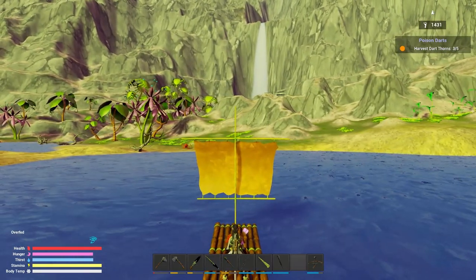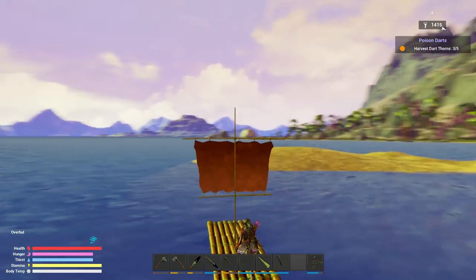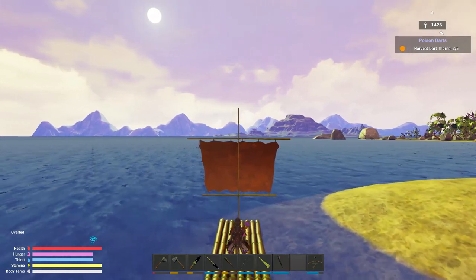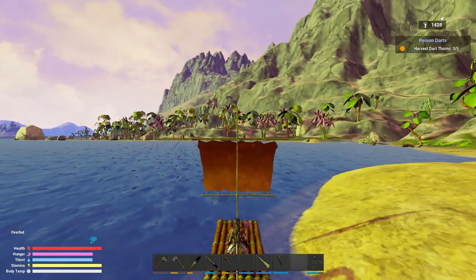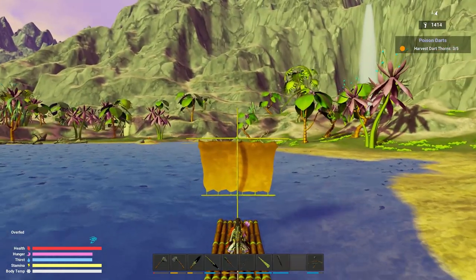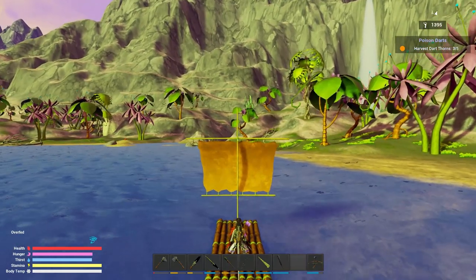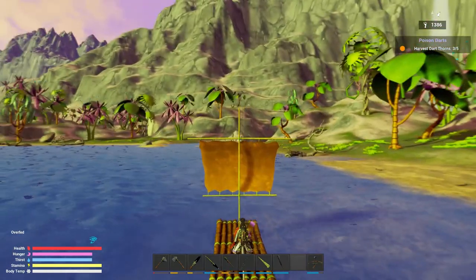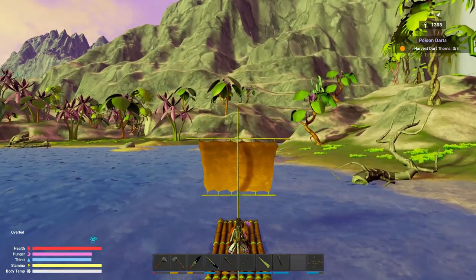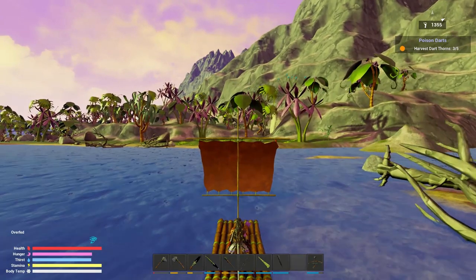Are there two parts to that waterfall or just the one? From the top it looked like it was going into something and then it had worn a hole through the stone - something like that. But I'm not seeing that now. Seeing if there's any more huts over here maybe.